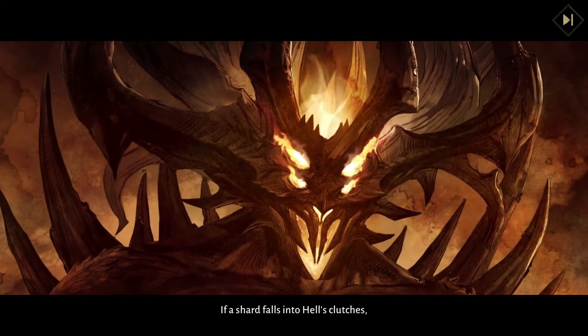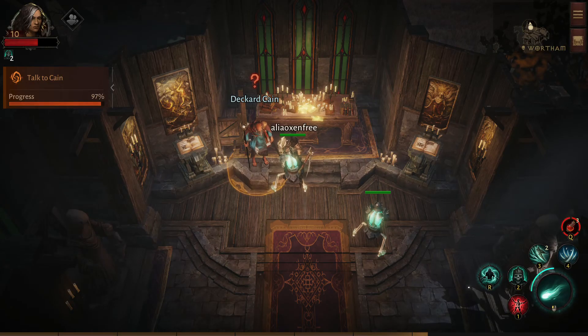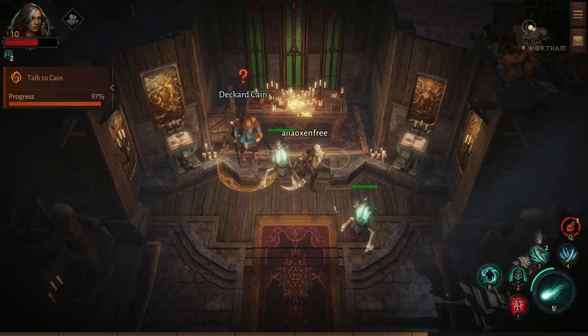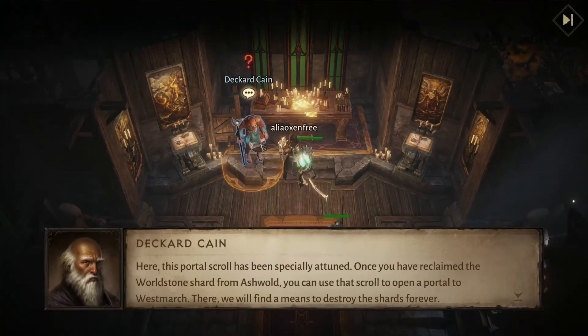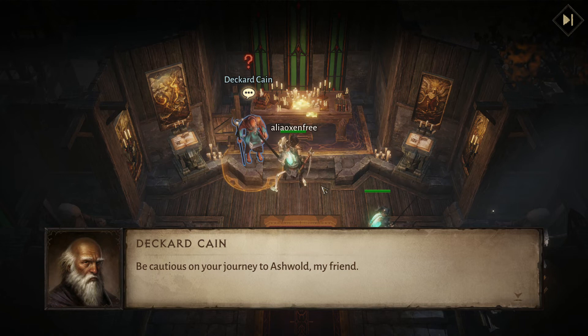If a shard falls into hell's clutches, our world will burn. You're just always in the middle of a crisis, aren't you? This portal scroll has been specially attuned. Once you have reclaimed the World Stone shard from Ashwald, you can use that scroll to open a portal to Westmarch. There, we will find a means to destroy the shards forever. I will meet you as soon as I'm able. Be cautious on your journey to Ashwald, my friend.